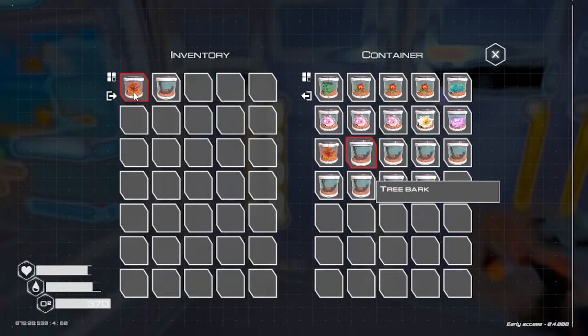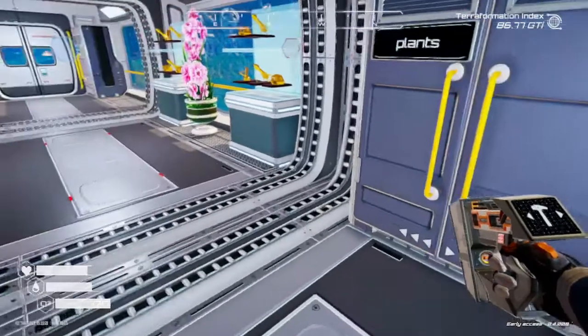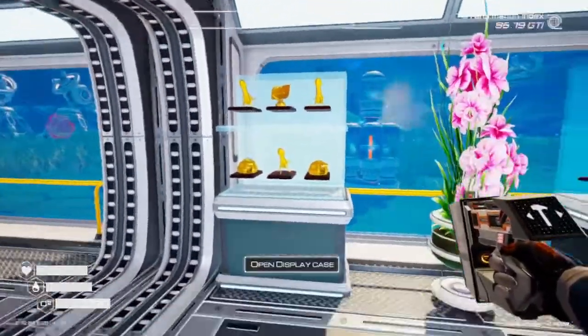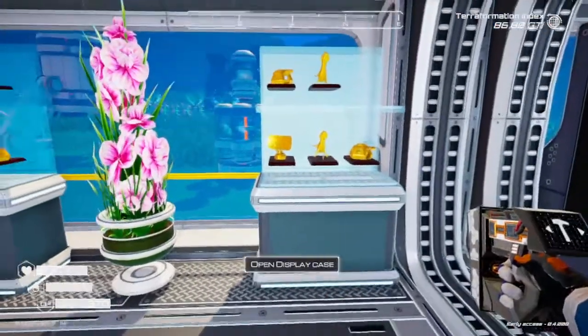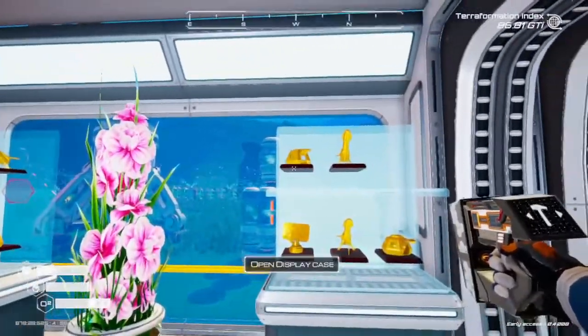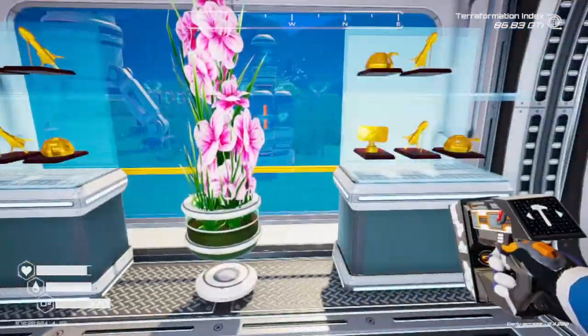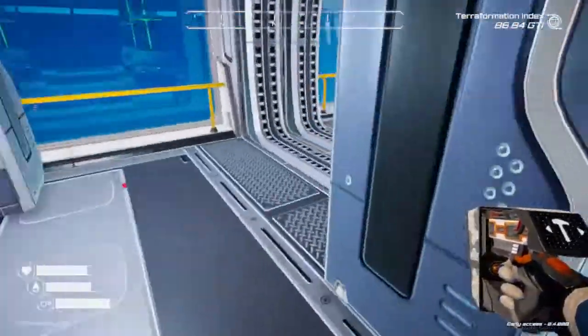It's this one here with using the golden seed. We'll grab that and a bark. By the way, there are 11 golden chests, just in case you didn't notice. I did find all 11 of them and grab them all.